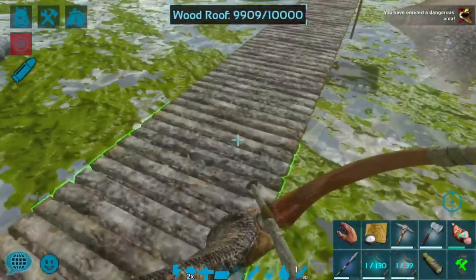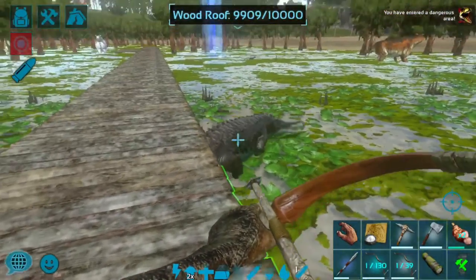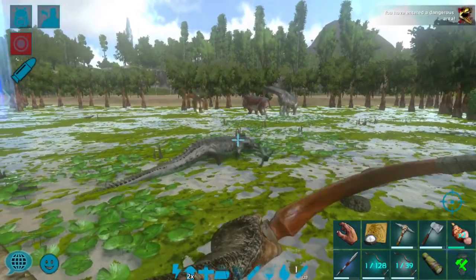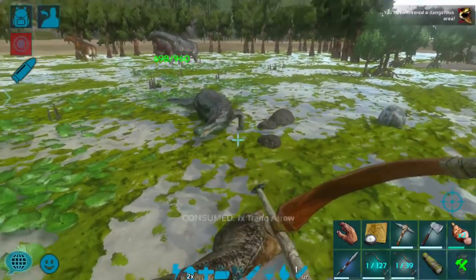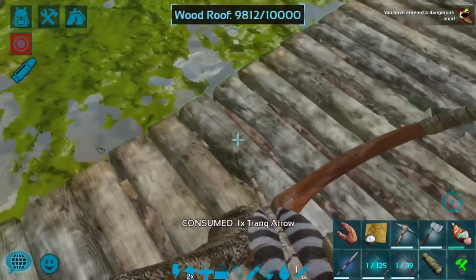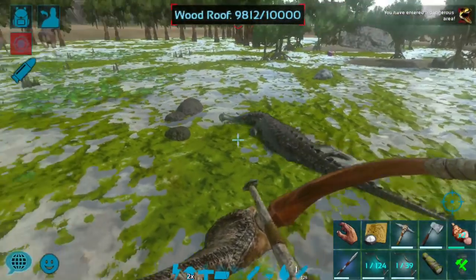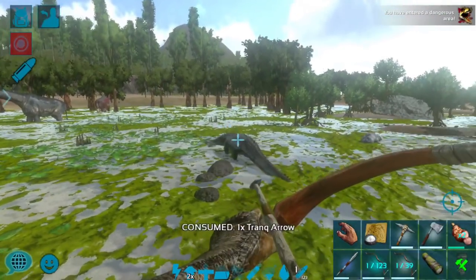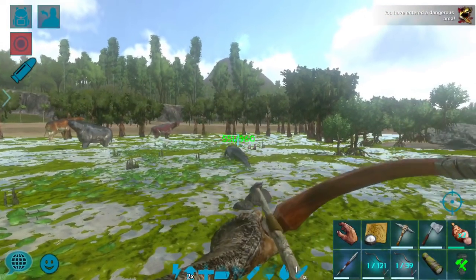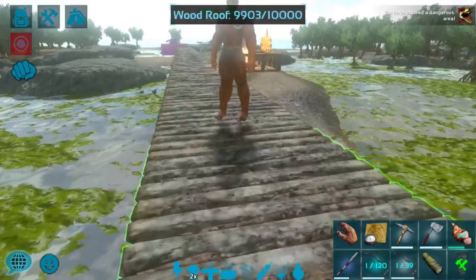He's like right underneath me, I can see him — trying very hard not to fall off here. Alright there we go, hopefully we can get some more tranqs into him. Ouch, he does hurt quite a bit but luckily I've got decent armor on. Don't run away — hopefully I can snipe him. Yes! Okay he's down, beautiful. I wasted a tranq arrow but that's okay.